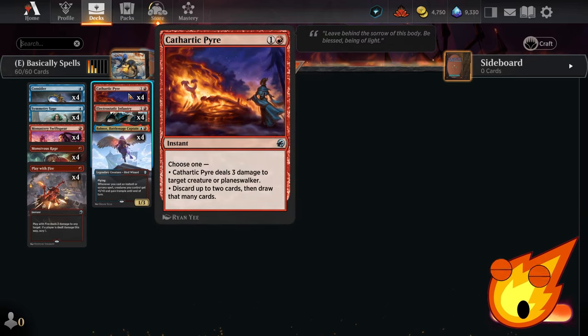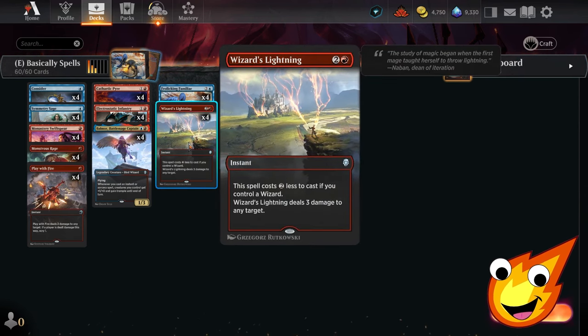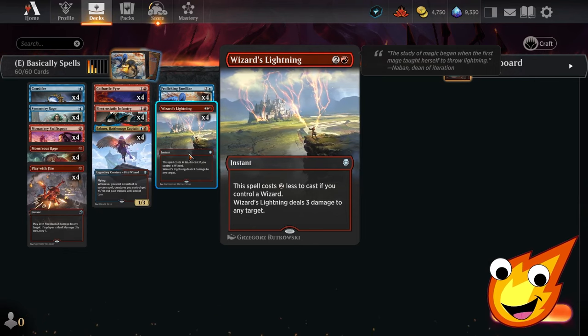In the two-drop slot, we considered Lightning Strike but Cathartic Pyre is a better option for the current format. Yes, it can't go to face, but dealing three damage to a creature or Planeswalker is very helpful, and it gives great flexibility — if you end up flooded or with too many creatures, you can discard cards and draw what you need exactly when you need it. In the three-drop slot, the one and only Wizard's Lightning costs two less if you control a Wizard, and since we run all Wizards — except Monastery Swift Spear — this is effectively a one-mana bolt.